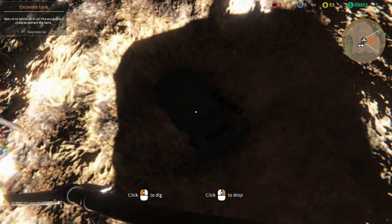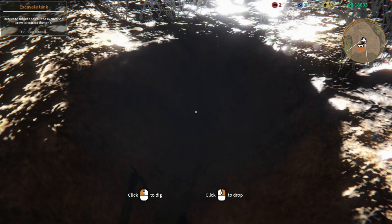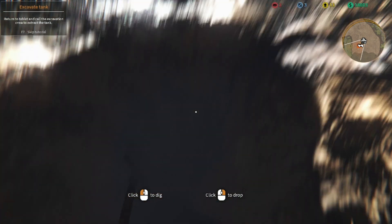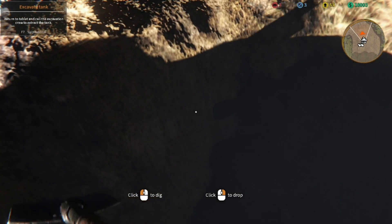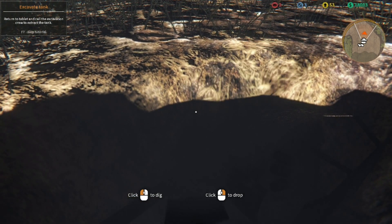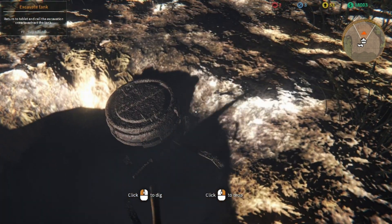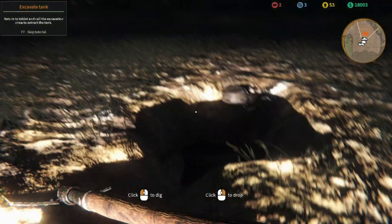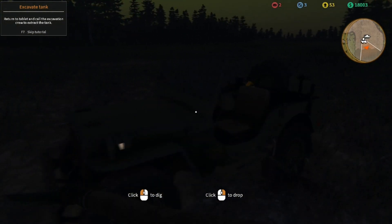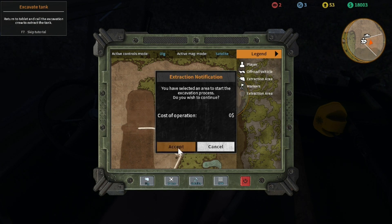I dug once — I found something! I'll dig a little bit more towards the light. All right, clearly I found something because there are corners and bits. We need to excavate the tank — yes we do, but I want to uncover more; this is going cool. Yeah, we found that — let's just pull it out. Tablet — dig. Cost of operation: zero — yes please. We found something!